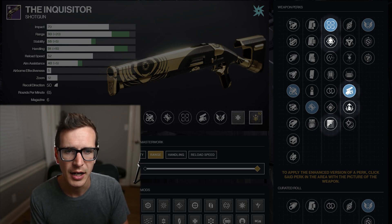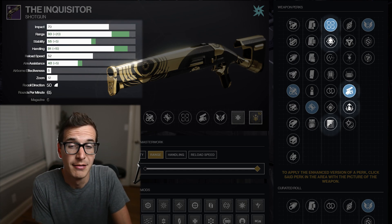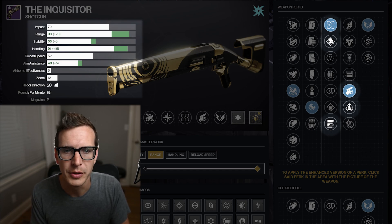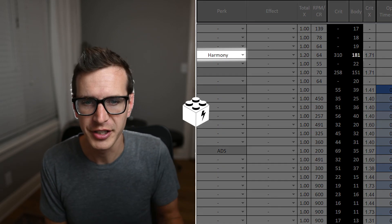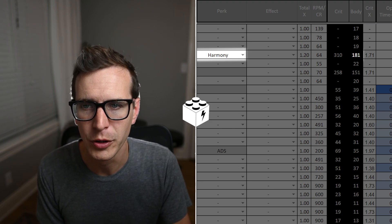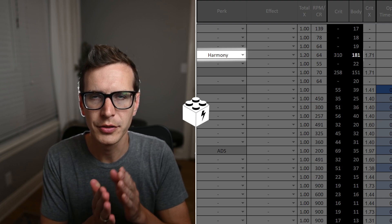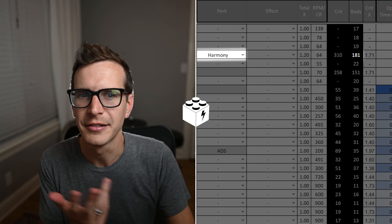Under Over — I don't really care about overshields with a shotgun. Opening Shot is great if you're not going for some crazy build. Fragile Focus — I don't know why you need 20 range on this thing. What else do you need other than range and handling? I don't really need stability on it, so I don't really need Fragile Focus either. You've got plenty of range. And you don't really need Harmony — if you get Harmony on this thing, it only brings you up to 181 damage, which isn't enough to one-body-shot anyone.